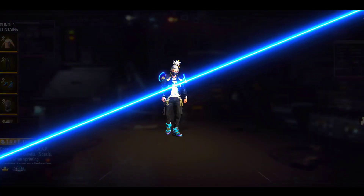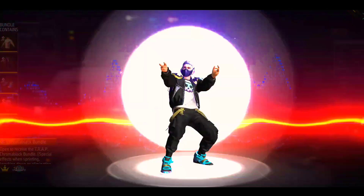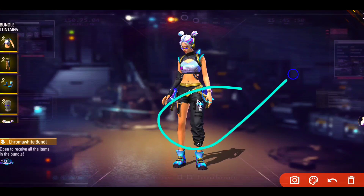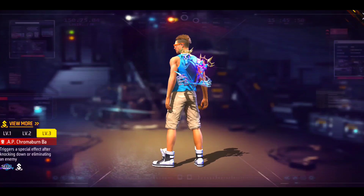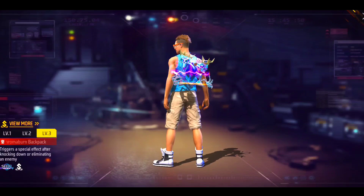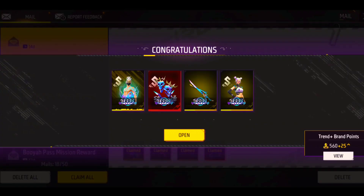Today we have this bundle and this animation — you can dance with it. This female bundle is also very good, hip hop style, and you will get some steps. This is the cut-up skin which is very good, and this is the backpack skin which I personally feel is very good. It has two levels and one level.